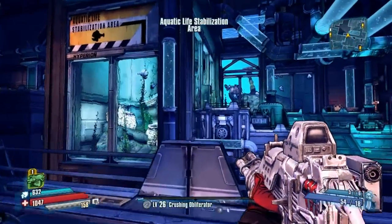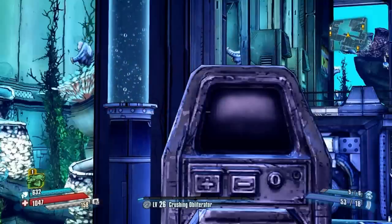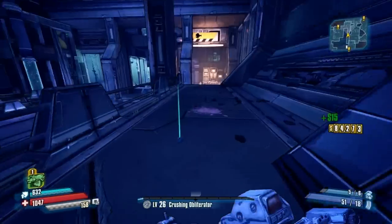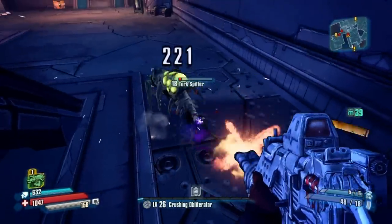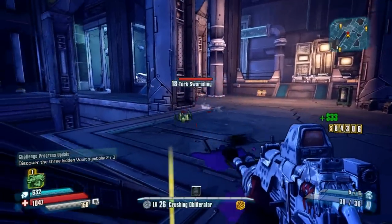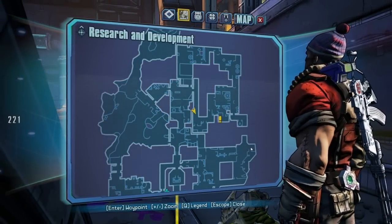The next camera is going to be over there on that wall we're overlooking — but I've already destroyed it somehow. Continue down this corridor. When you get downstairs, turn right and turn around, and there is your second vault symbol.